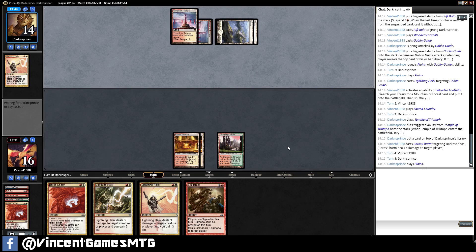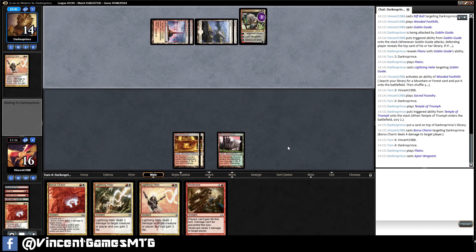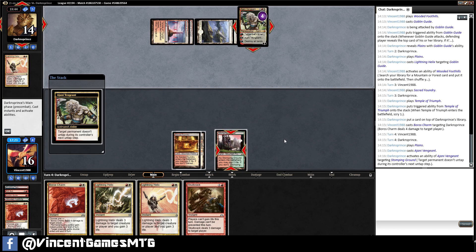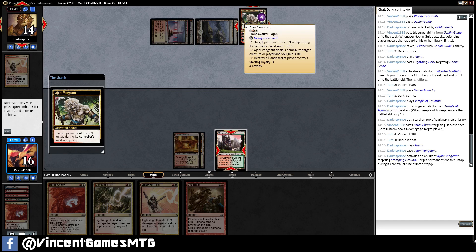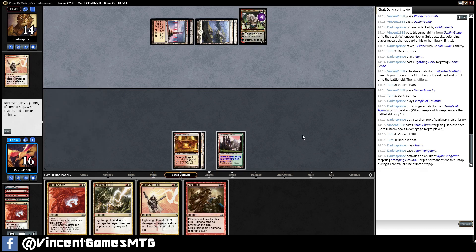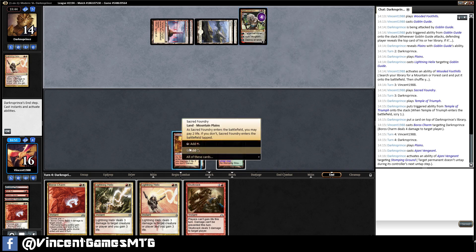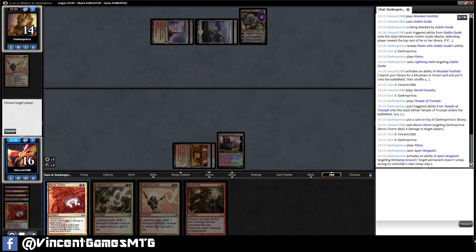Chandra. Oh, that's much worse. Does that actually tap? The target opponent doesn't untap during its controller's next untap step. Fine. If we put 4 and 3 is 7, then he's going to gain 3 by helixing us and go back up to 10. The fact that Ajani Vengeance gains life makes me want to just kill it immediately. Frustrating.